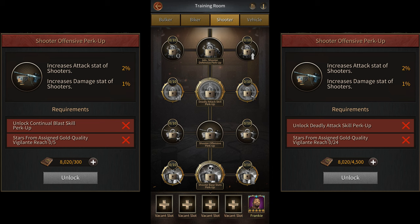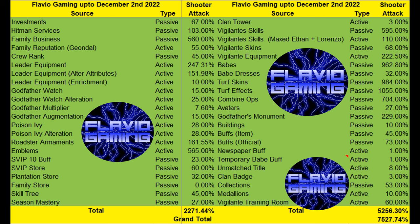And finally, there's a vigilante training room that can give you up to 60% more shooter attack. So if you add all of these up,